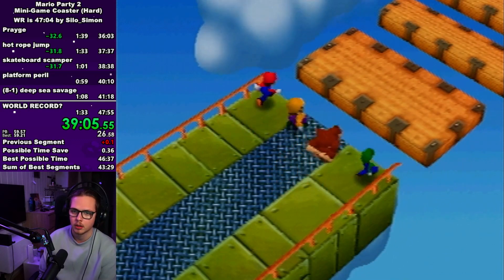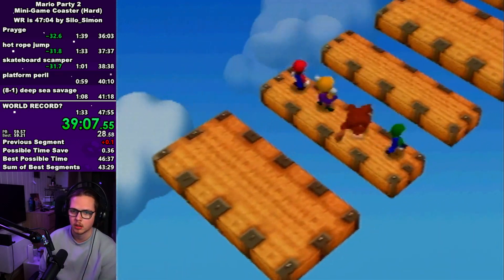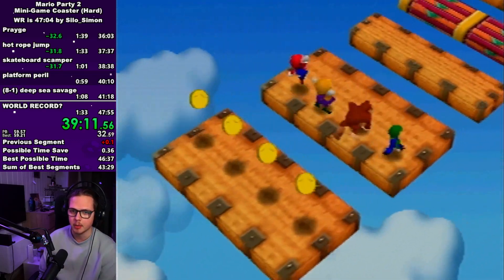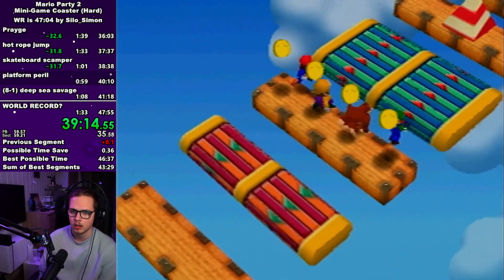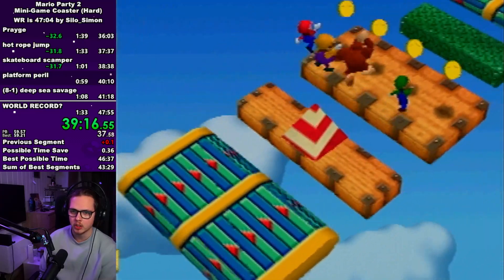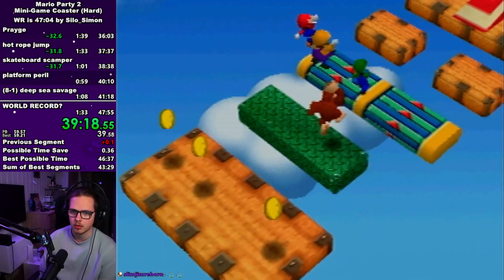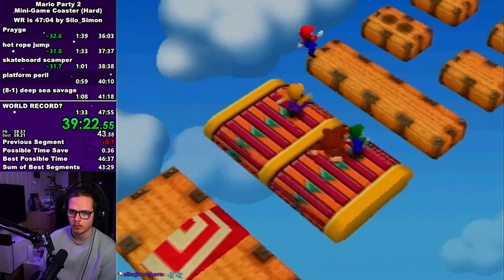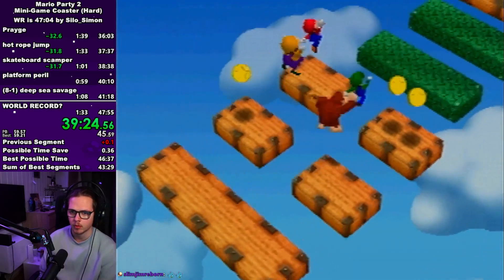On platform peril just watch out that your upright notch actually takes you straight. You want to make sure you don't drift left or right too much because then they will just catch up. When you get on the green escalator just do a short hop and ride most of it, and when you get to the red big escalator just do two short hops to gain some distance between yourself and the CPUs.